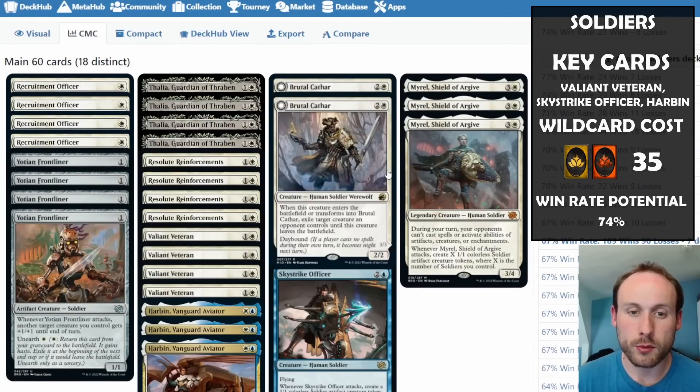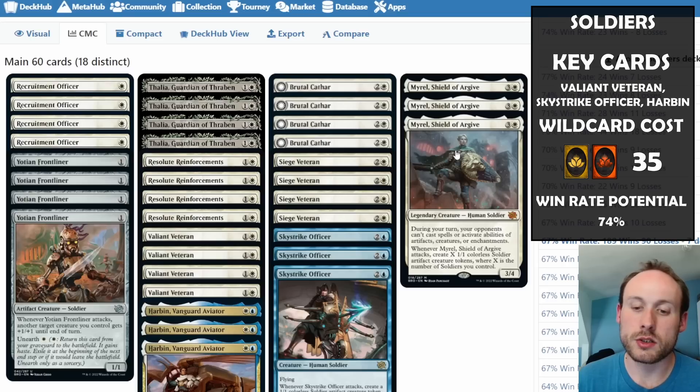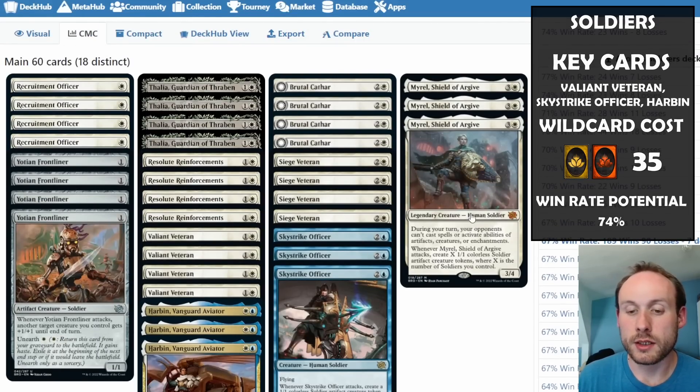Sky Strike Officer is the only other blue card besides Harbin, which is why mono white soldiers also works well — but it's a really useful addition. Mural is potentially very annoying for the opponent, especially against mono blue, since opponents can't cast spells or activate abilities on your turn. When Mural attacks, you create X 1/1 soldier tokens where X is the number of soldiers you control, meaning the tokens count too — the board can grow exponentially if you attack several times.